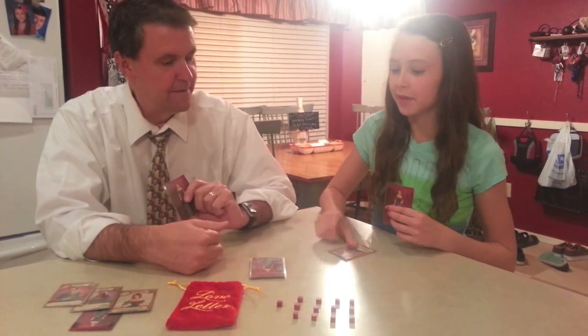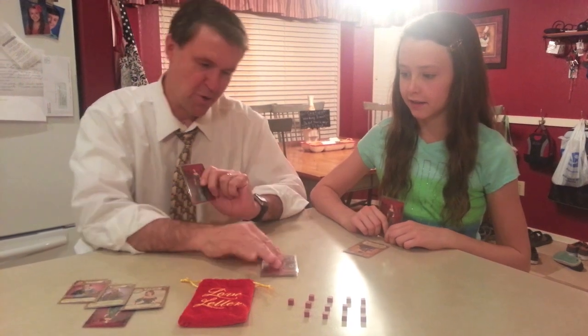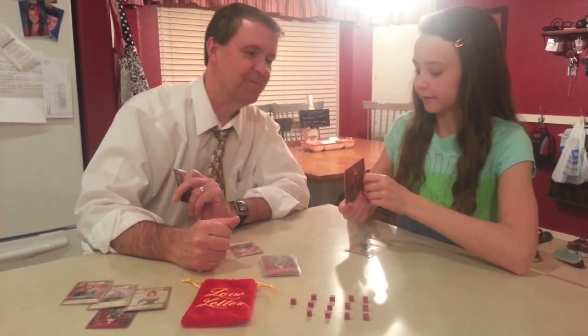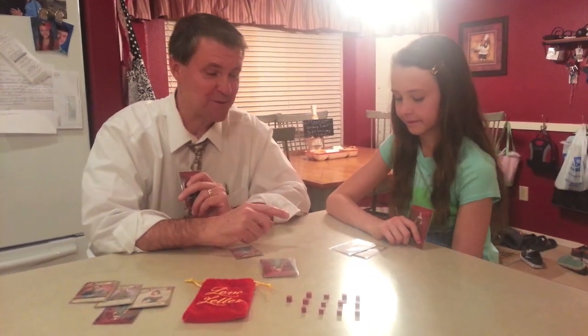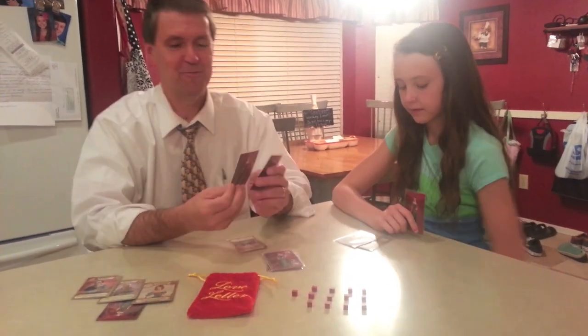I'm going to play guard, and I think that Dad has a handmaid. No. All right. I'm going to play priest so that I can see your card. Got it. It's the countess. Okay, Jen, your turn. Oh, she played the countess, which leads me to believe she has either the prince, the king, or the princess, but we'll see.